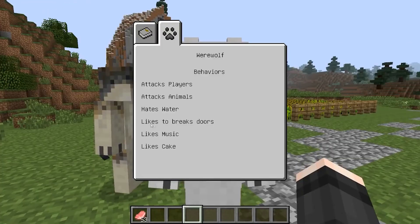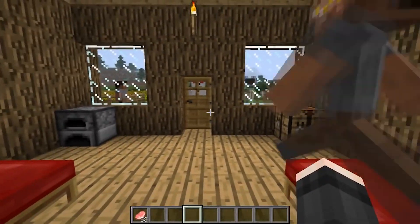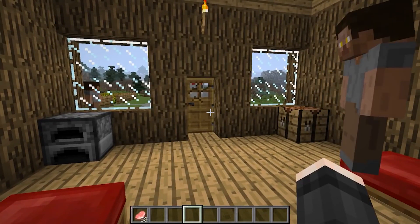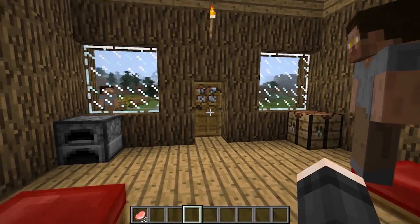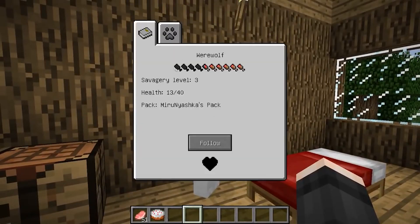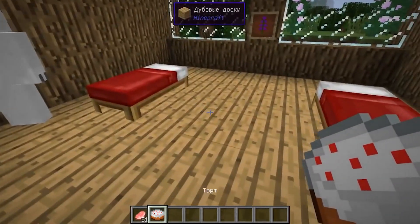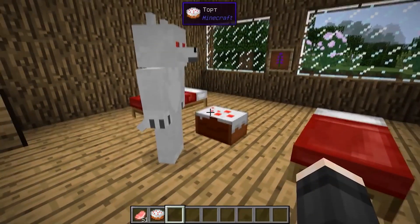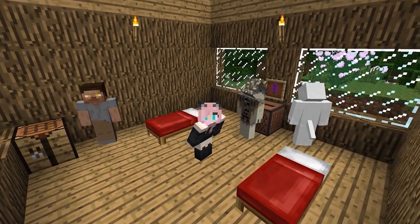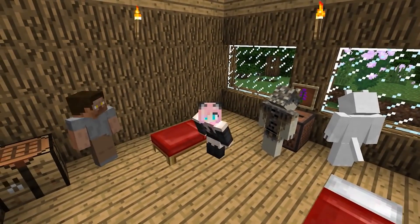Somewhere, wolves like to break down doors — such individuals will break them at every opportunity, even the door of your house. This can be used in raids on a village, for example. Someone likes a certain kind of meat or cake. Lovers of sweets will eat up laid out cakes and thereby be saturated. Keeping a flock of cake lovers can be convenient in that they will feed themselves. Some are able to jump on targets, someone is inclined to obey, and some on the contrary are alpha by nature.